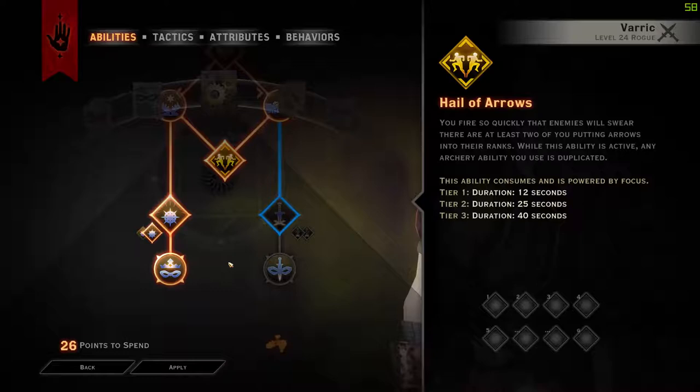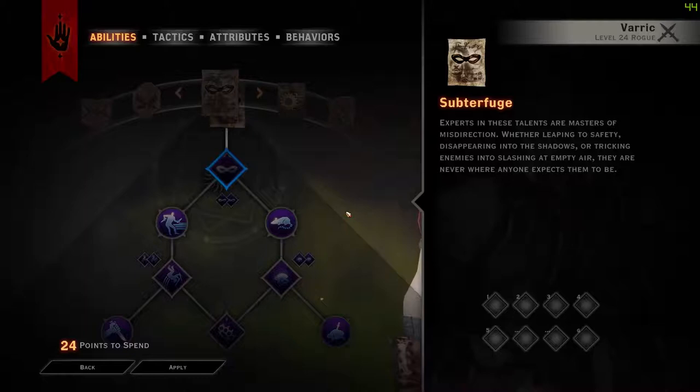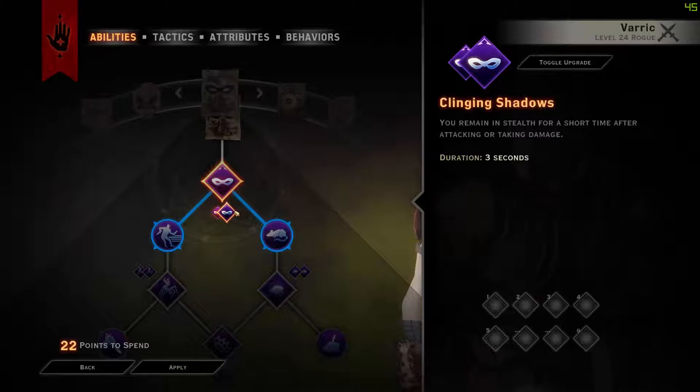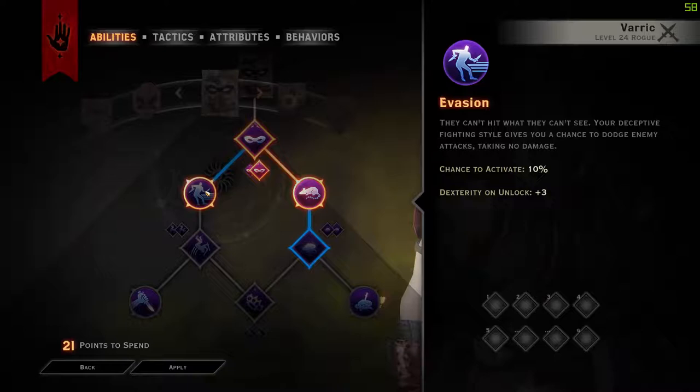After this we are going to go levels 29 and 30 Tricks of the Trade. We don't need anything in Sabotage. Then at level 30 go into Stealth and get the upgrade for 3 extra seconds, which is really nice — your Stealth lasts 3 seconds longer. Then levels 31, 32, 33 we are taking Easy to Miss. Level 34 we are taking Evasion, which means we get Dex and Cunning. Evasion actually helps a lot.